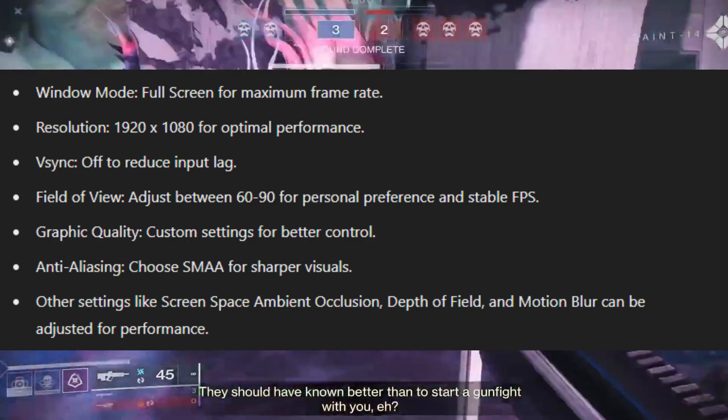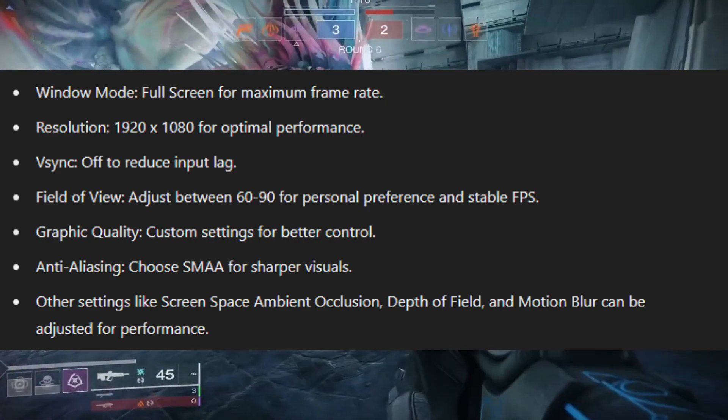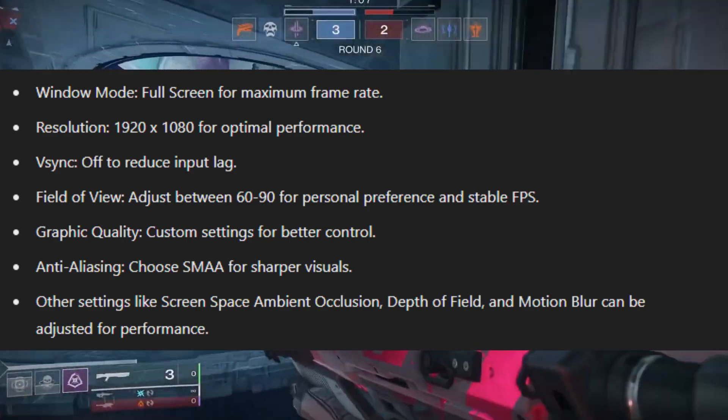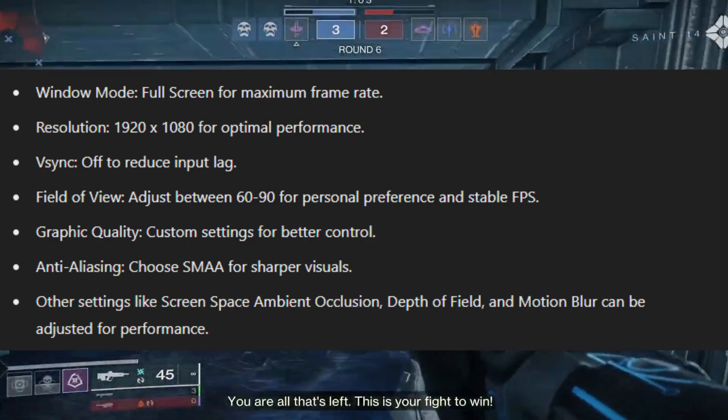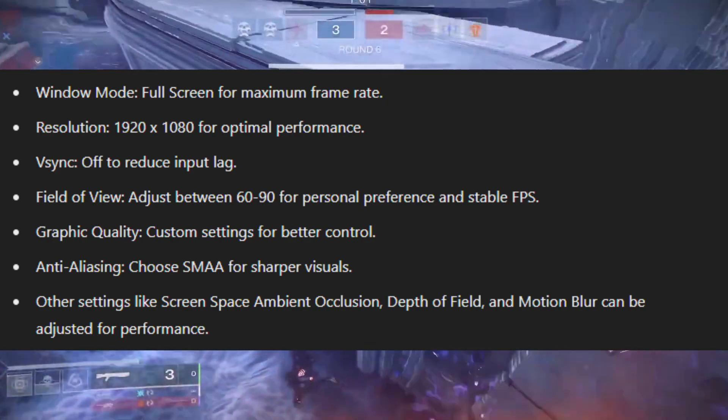Graphic quality: custom settings for better control. Anti-aliasing: choose SMAA for sharper visuals. Other settings like screen space ambient occlusion, depth of field, and motion blur can be adjusted for performance.